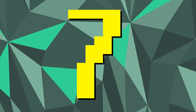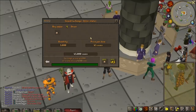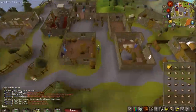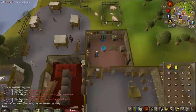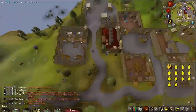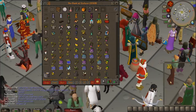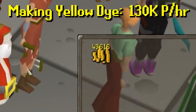So far, monk robes have been the best, but maybe number 7 will beat it — we're going to make yellow dye. This method, much like drinking beer or buying kebabs, has no requirements except a little bit of starting cash. We've bought a bunch of onions and we'll make yellow dye for 20 minutes. You could technically make any dye, but at the time of recording, yellow dye is the most profitable. It costs two onions and five coins to make a yellow dye, and I can sell them on the Grand Exchange for a decent profit. The dyes sold instantly — I wasn't expecting that. In 20 minutes I sold them for 62k GP, but it costs about 19k to make the dyes, so we're looking at 43k per 20 minutes. That's 130k GP per hour — no requirement, free-to-play money-making method.